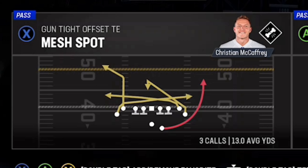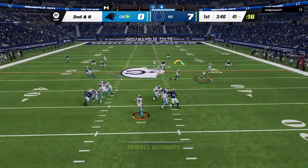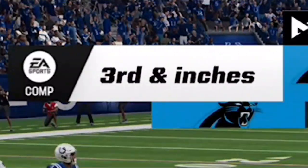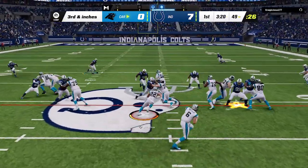The Saints spot and mesh spot are going to be the two plays I use the most when it comes to dink and dunk to keep my opponent off balance. On the next play we don't have to make any adjustments - the X route and the drags get open easily. I get third and inches but don't get the first down, so I try to keep him in this formation and hit him with a hurry up just to get that first down.